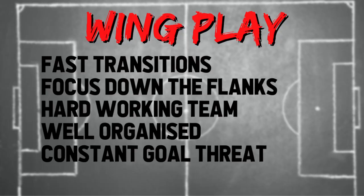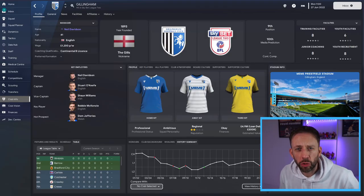When I say wing play, what do we mean? To me, it's fast transition - we're not looking at a patient passing approach. We're looking to get the ball forward pretty fast. For that, we're going to focus down the flanks. We need a hard-working, well-organized team to make this happen and provide a constant goal threat. For this, we're going to use Gillingham down in Sky Bet League Two.